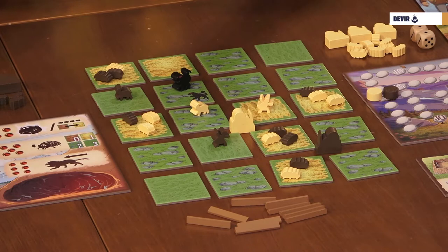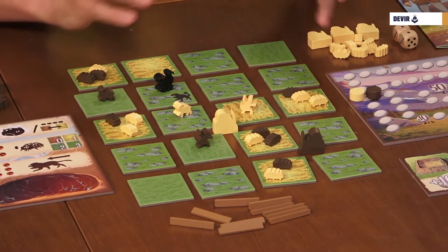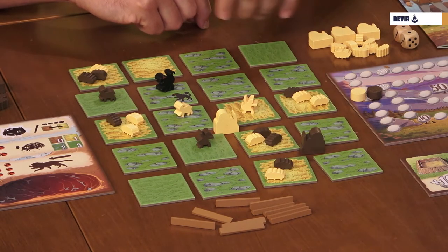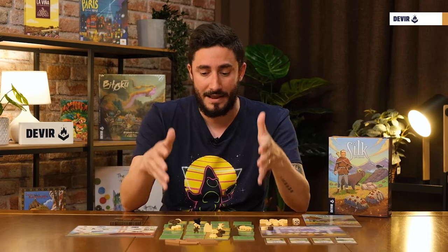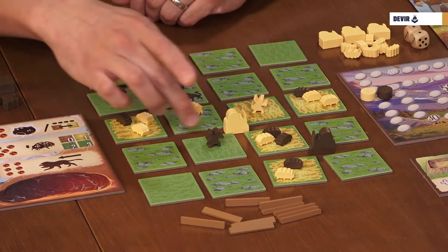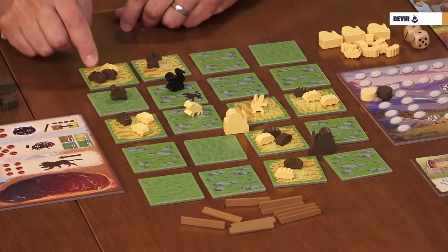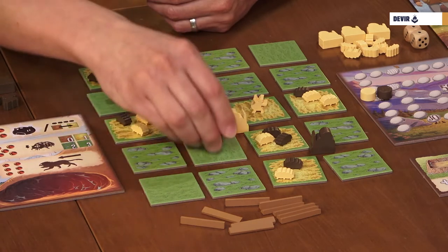Once that's done, it's time for the second part of deployment: placing three different elements — one nursery, the shepherd, and the mastiff. Starting with the player who placed the last silkworm and going counterclockwise, players will place one of those three pieces, continuing until all players have placed all three pieces. Shepherds and mastiffs must be placed on an empty tile that is in direct contact with a tile containing one of your silkworms. For example, you can place the shepherd here or here because we have silkworms nearby, but you cannot place it somewhere with no silkworms in the surrounding area. Same thing with the mastiff.